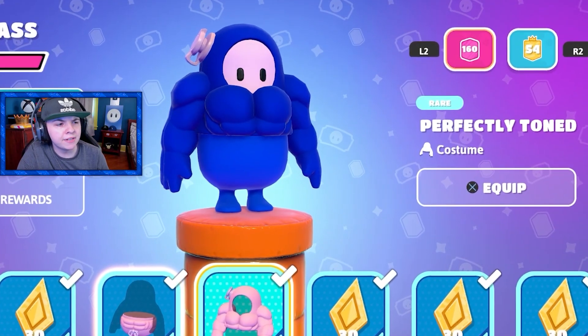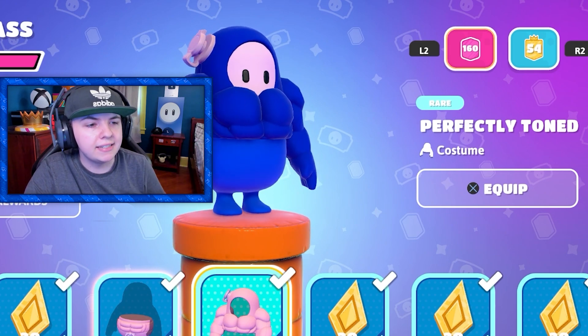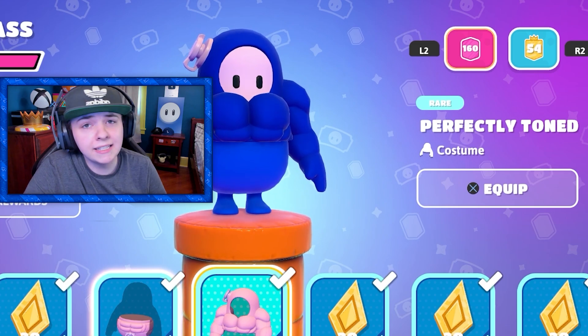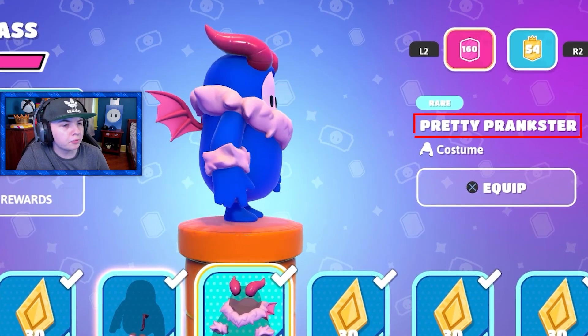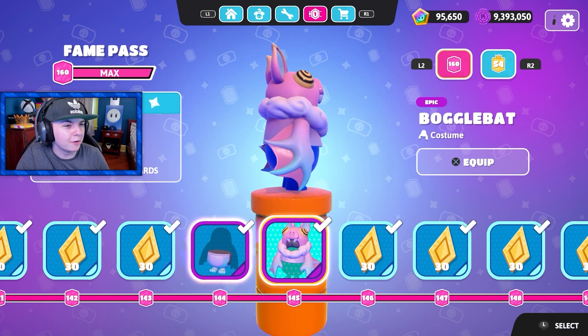Then we got a variation of the buff bean skin, although this one you can actually change its color. I have the blue color equipped so it's blue, but you could use any color, so that's pretty cool. Then we got the pretty prankster skin — another variation of the bat skin. This one's called boggle bat.